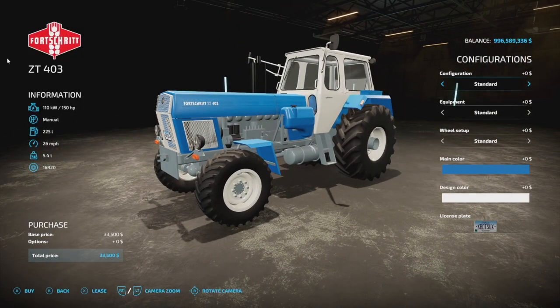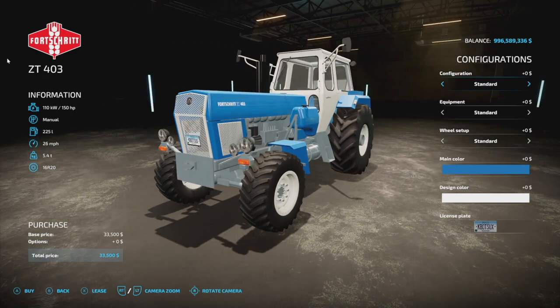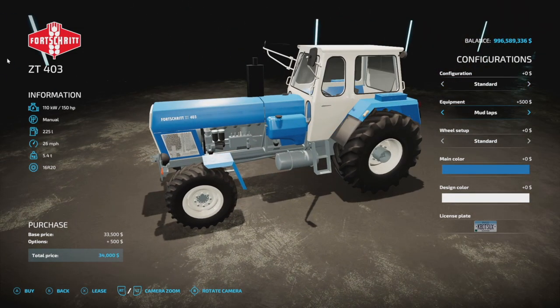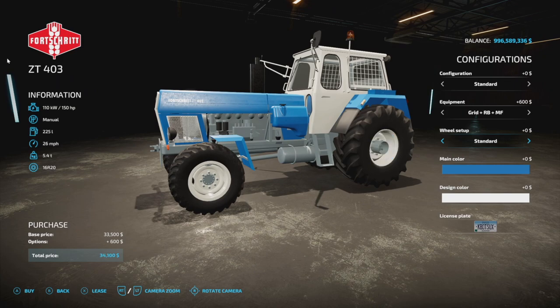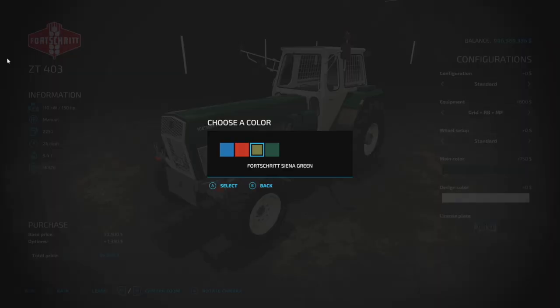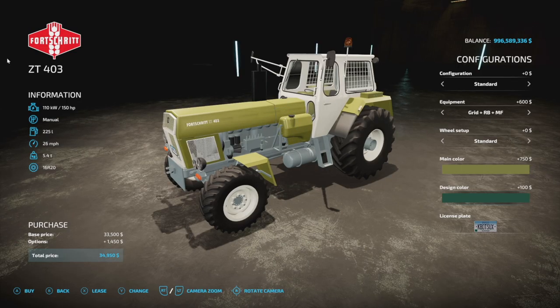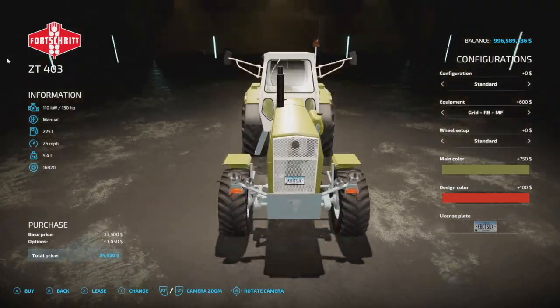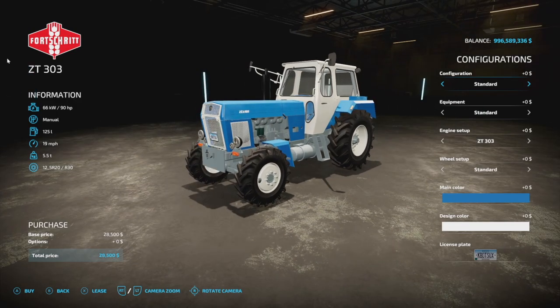Different engine options and customization options round out the three: we've got a 200, 300, 400, and 500 kilogram front weight, rotating beacon, mud flaps, and various equipment. As far as wheel setup goes, we've got standard and wheel weight options. We've also got different colors, though they don't appear to match with the other Fortd mod. Changing the color seems to affect the front weight.